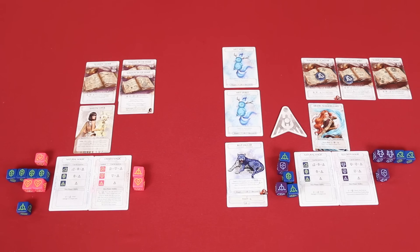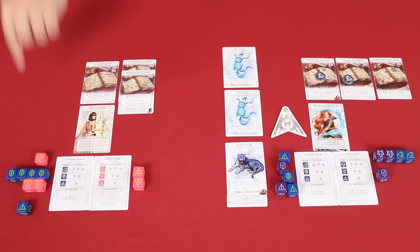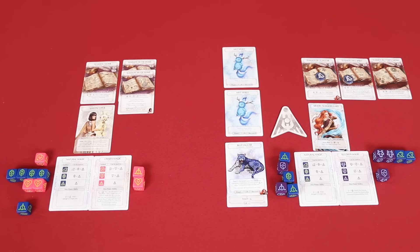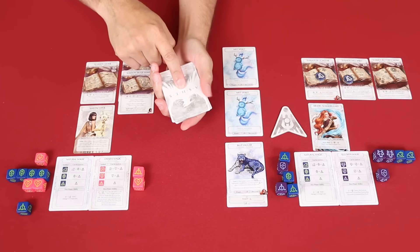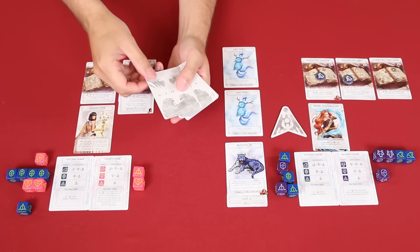Luke could use his side action to get rid of my snake die using his wolf's power — that would remove my one decent die. But he has other plans. I don't mind keeping my die, so that's good to know. On my turn I'm going to start with a side action and meditate — discarding the top card of my deck. It's a bit of a gamble. It's Summon a Gilder — I'm not too disappointed to lose that one.